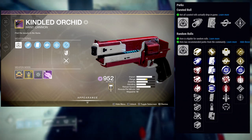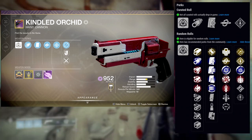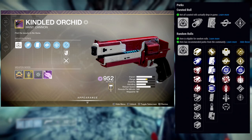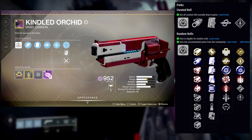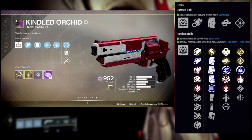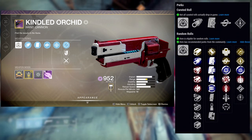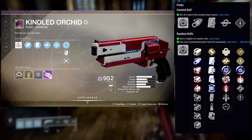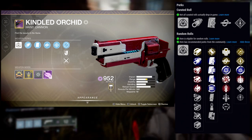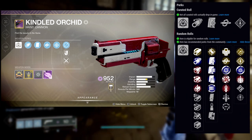For the magazine perks, you're going to be looking for accurized rounds. Drop mag — I know people are going to say drop mag is garbage, just wait, you'll see once I explain everything. Appended mag is nice, tactical mag is nice, flared magwell is nice. Extended mag is good because it extends your magazine, but I don't like the negative 20 on reload. Steady rounds is really good for console players, and alloy magazine I think is complete garbage.